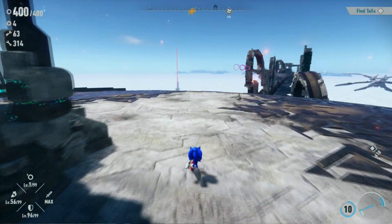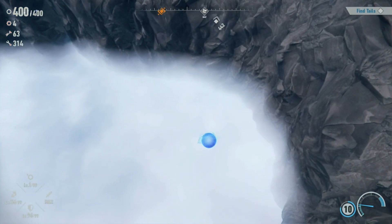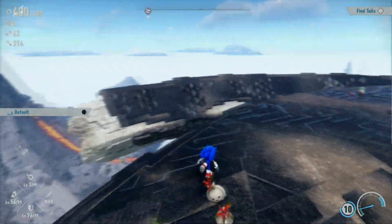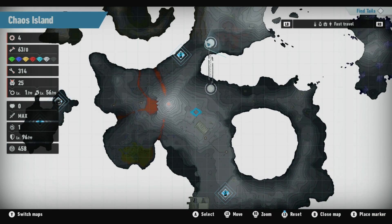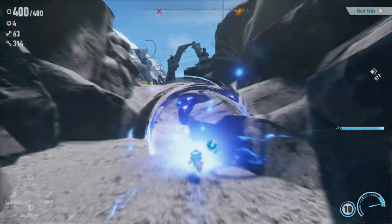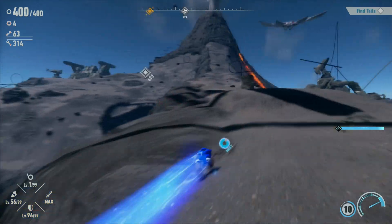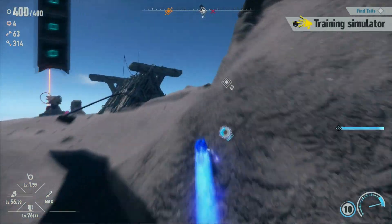Find Tails — and he is at the destination. I hope there's solid ground... there's no solid ground. All right, where am I going to spawn? The shrine here is closest. Tails is in this direction — he's up at the door. Just be careful that I don't aggro the fortress.